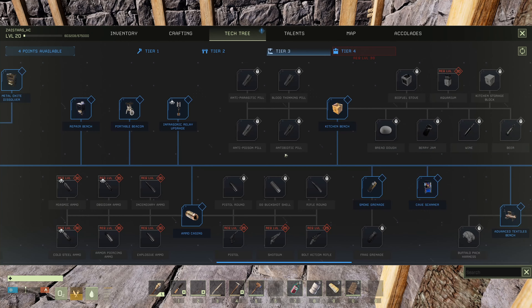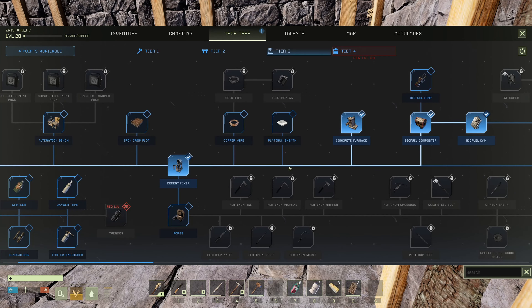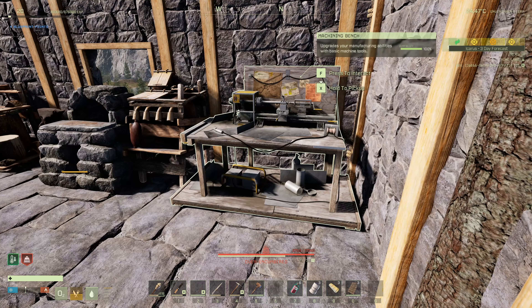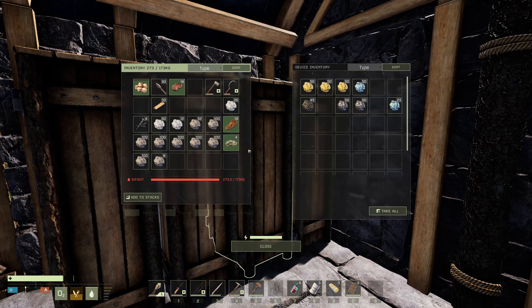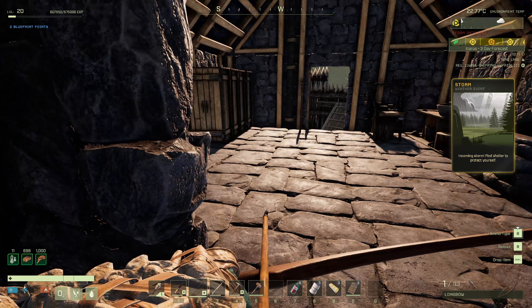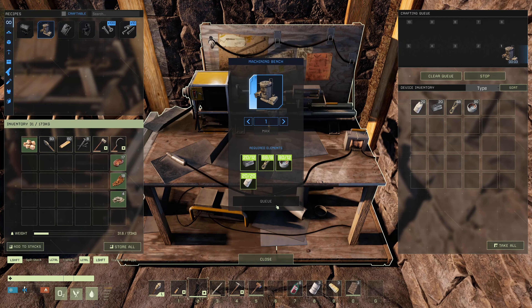We've got everything for that, although we are going to need some more stone or some more iron. We're not going to worry about iron until we get a steel pick, and then with the steel pick we're going to get the platinum pick, which is going to make things awesome. Alright, we got our 20. So let's see — we got everything. Boom goes the dynamite, baby!